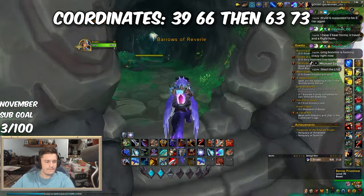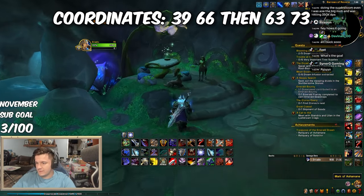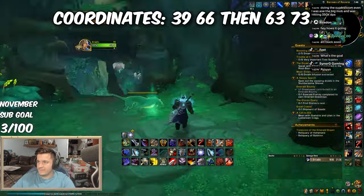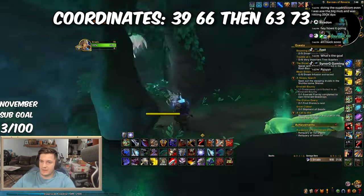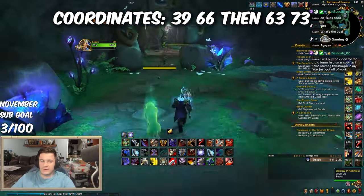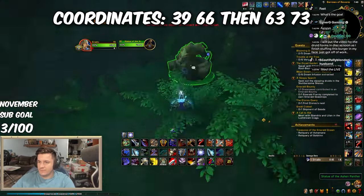The Boon of Ashamayn awaits at coordinates 63, 73 inside the Barrows of Reverie. You'll need to interact with a Mark of Ashamayn, of which there are a couple throughout the cave. You can find one mark at 39, 66. If the World Quest Dryad Fire Drill is active, you'll need to complete it first. You can skip the mark if you speak to the statue while stealthed as a Druid, Rogue, or maybe Hunter.